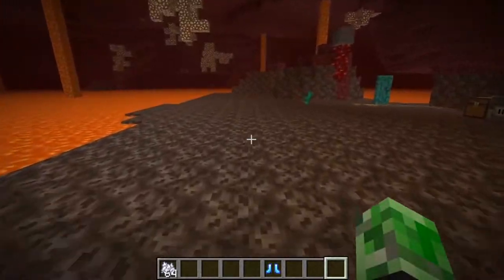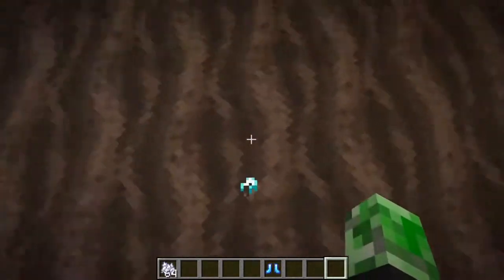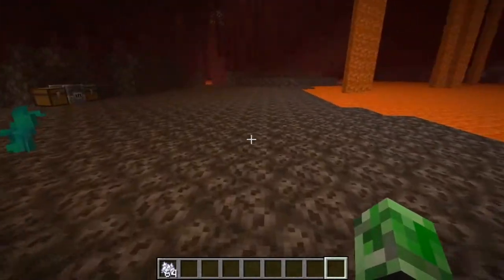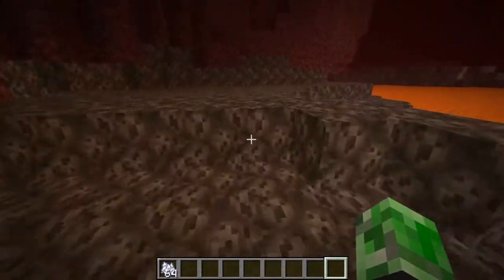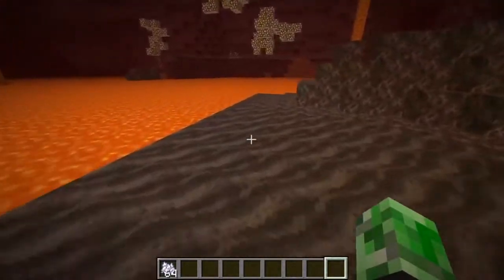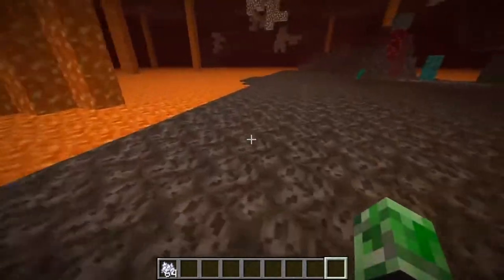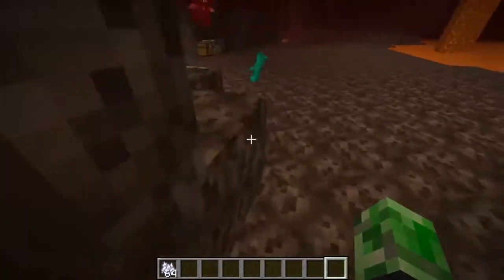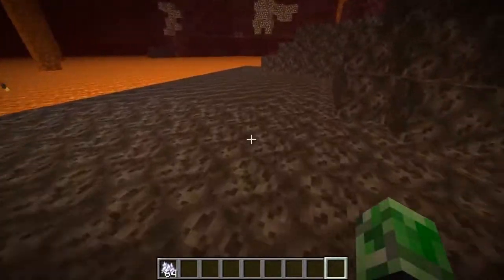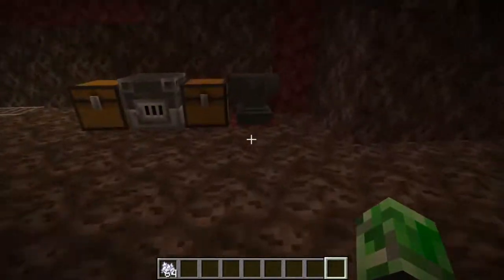With Soul Speed 2, just don't jump and you can run. It also works the same way with soul soil — I put a few bits of soul soil here to show you that it works with soul soil as well. And here's Soul Speed 3. When you run on this, you're going fast — completely like you're walking on a different block. This is actually pretty cool. It's going to be helpful when 1.16 comes out, like if you're running away from a ghast. Soul speed is going to be your best friend. I'm actually loving it.